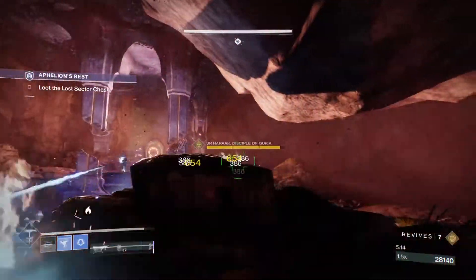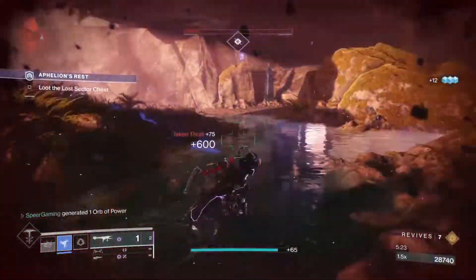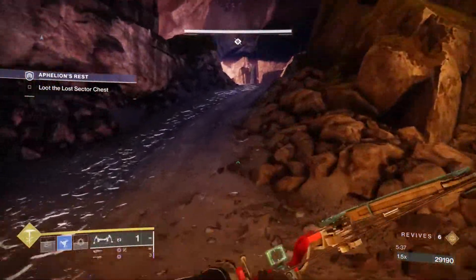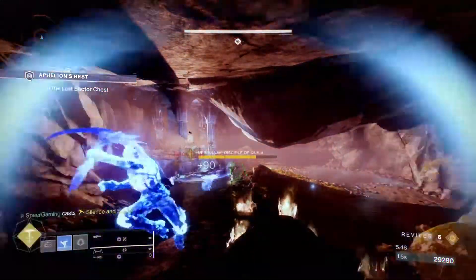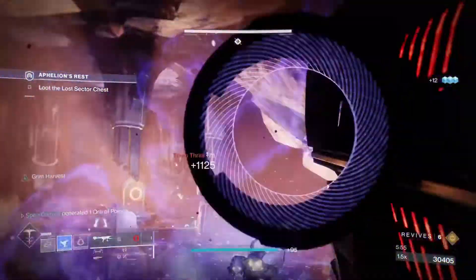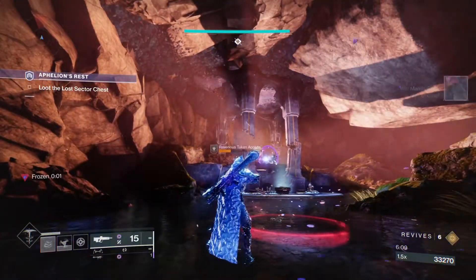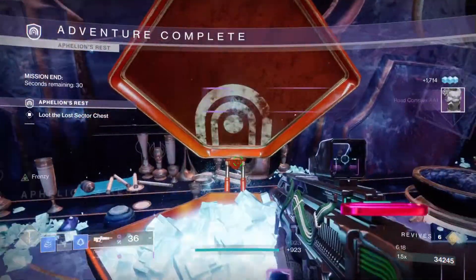Since Beyond Light dropped, I've been covering a lot of Lost Sector content because there's a lot of misinformation about Lost Sectors and exotics in general, and there's also a more casual player base that my guides are helpful for. I know there are people out there trying to farm for these exotics who might not have the best or optimal loadouts, so what I try to do with my guides is give you a good starting point that you can build your own build off of. You don't have to use exactly what I used, because most of the time it's not 100% optimal. If this guide helped you out, let me know in the comments. If you're farming for Radiant Dance Machines today, good luck. Thank you so much for watching — stay tuned for all my other Lost Sector guides, and I'll see you guys in the next one.